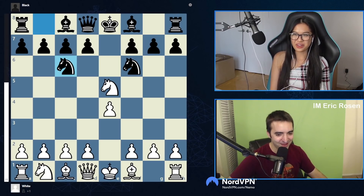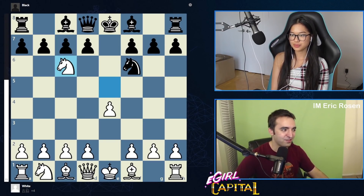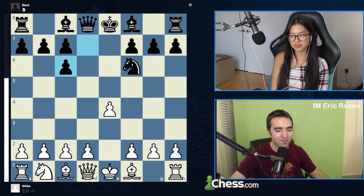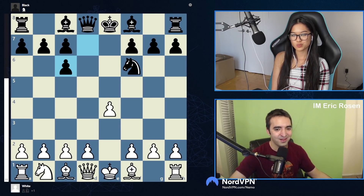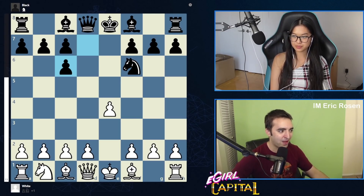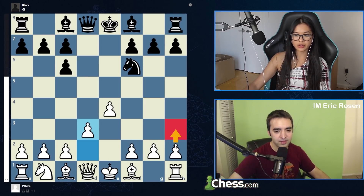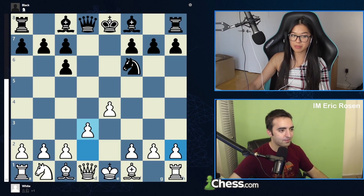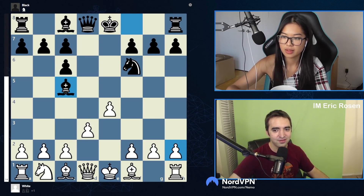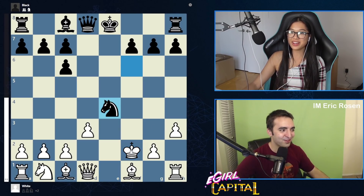If you want to play objectively best, take on c6. Everyone takes back with the pawn, and this is the key starting position in the Stafford. When preparing for this call I was conflicted because there are actually a lot of refutations to the Stafford — it's just a matter of choosing one and knowing it well. I like d3 and h3 currently.